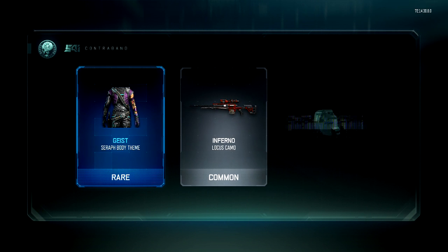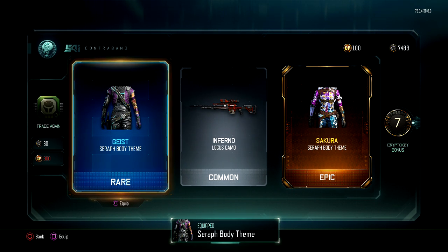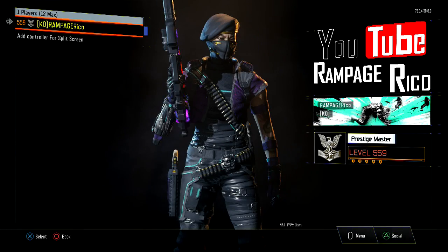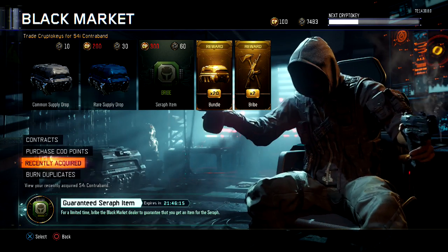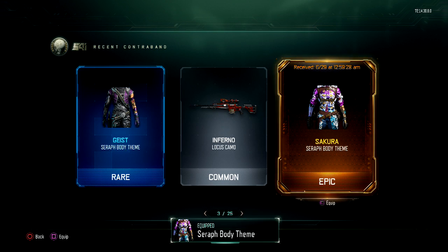Oh nice, we got a body — sweet, oh my god, yeah Sakura! All right, let's put this one on first and check it out. Cool, nice. Let's check out this one, I can't wait to check it out.